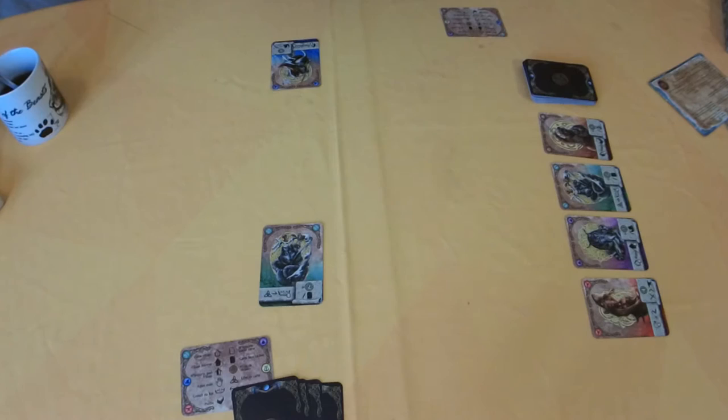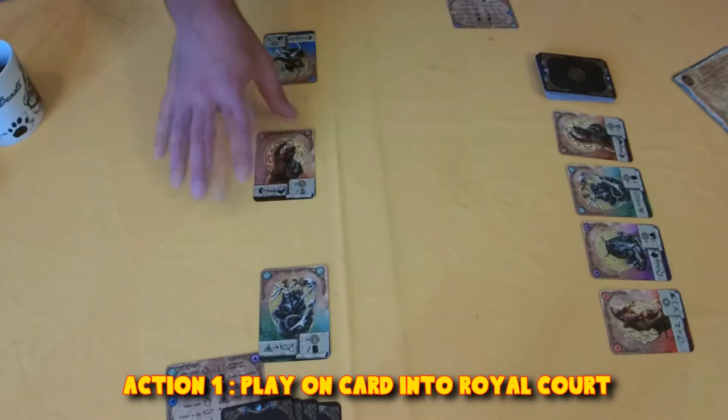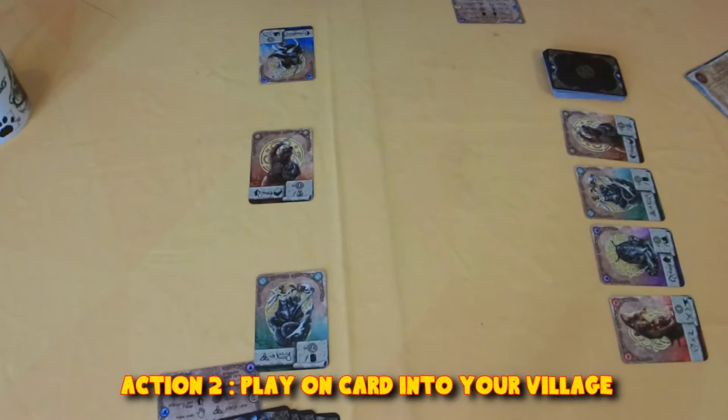Play is very simple: you will add one card of your choice into the center of the table - this is the royal court - and then you will play one card in front of yourself into your village.